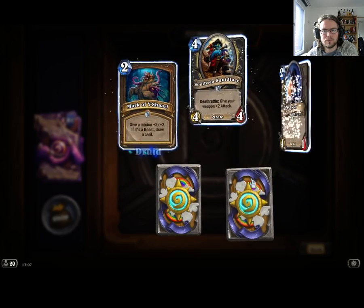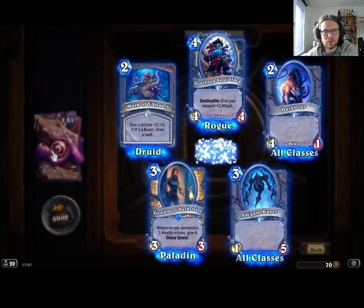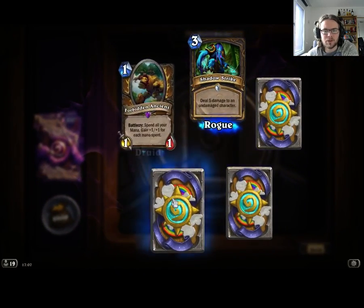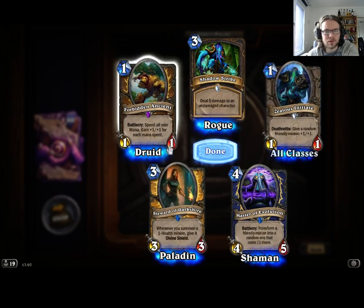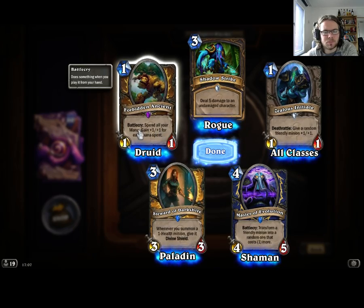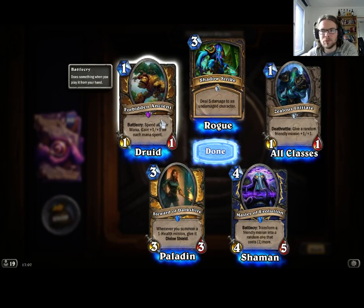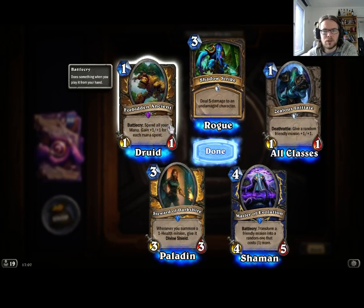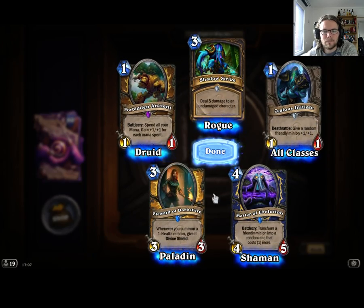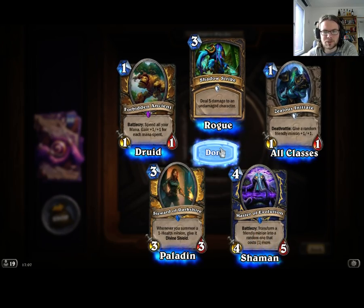Nothing too interesting here — a lot of repeats. Two Rares is a pretty good perk. Spend all your mana, gain plus one plus one for each mana spent — seems pretty good. If you just keep that in your hand, you can always have a full turn, so to speak, if you run out of cards. Master of Evolution seems pretty sad.